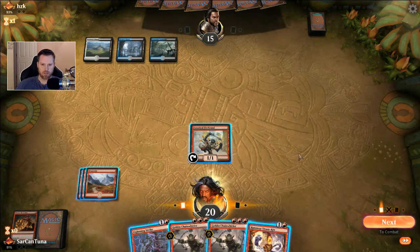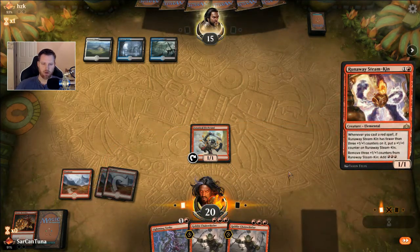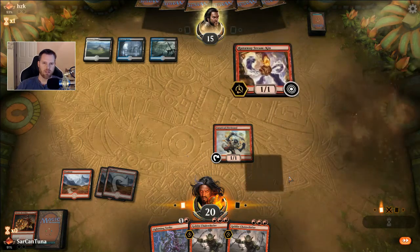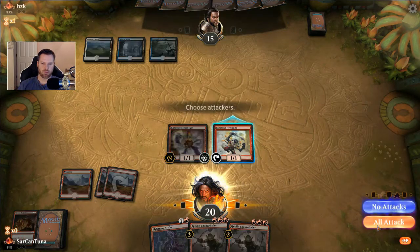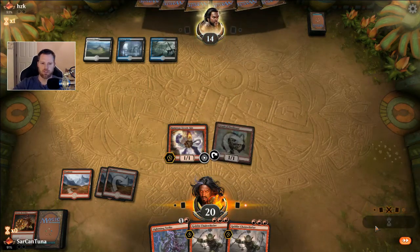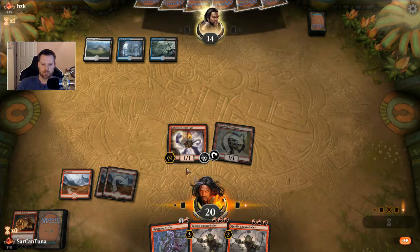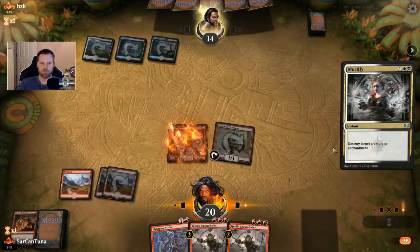I'm just gonna assume he has counterspells and play the Steamkin, which is the right card to counter right here. So he either lets it through, or he's gonna remove it with Vraska's Contempt, Cast Down, Moment of Craving, something like that — whatever he's got is coming. There's no way this gets to live. Mortify — sure enough.